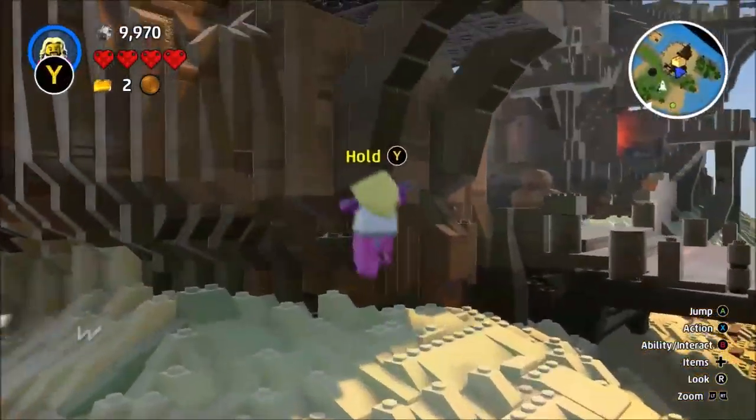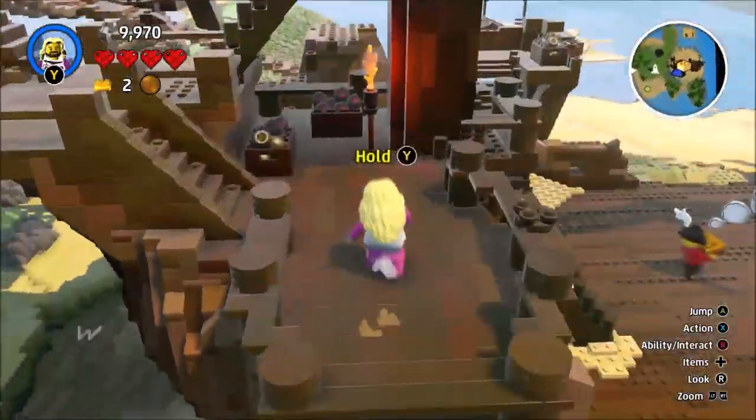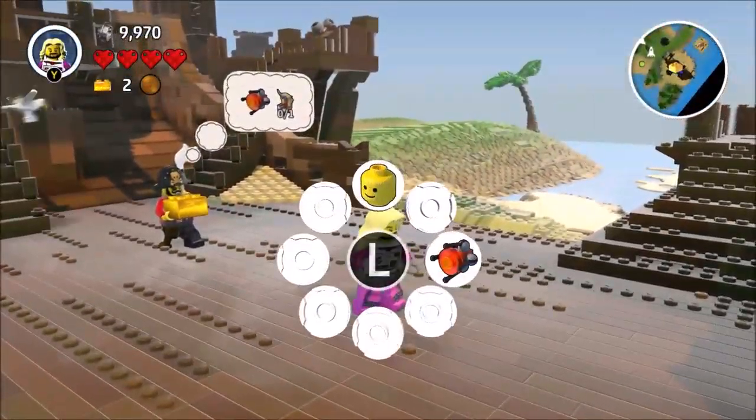Why is it telling me to press Y all the time? I don't know. I don't like that beeping noise — it might be my ship. I do like in this game you can literally climb up anything, which as far as I know, anyway, is pretty cool.